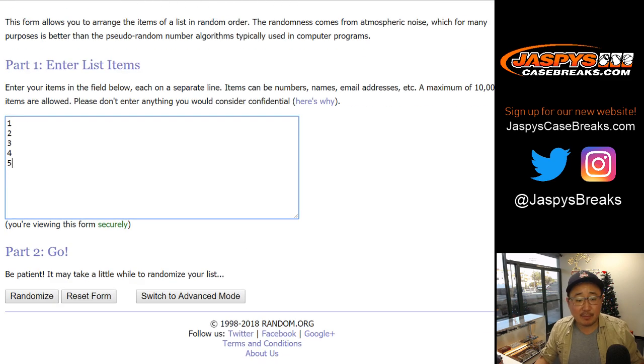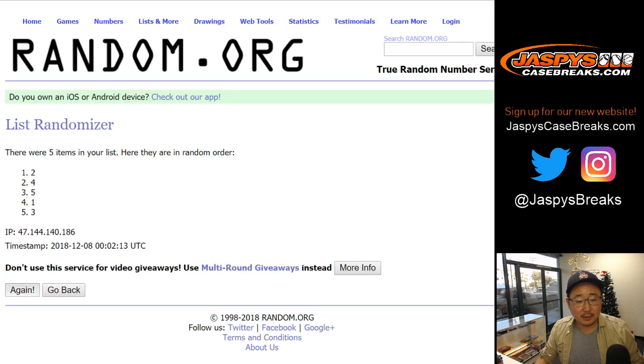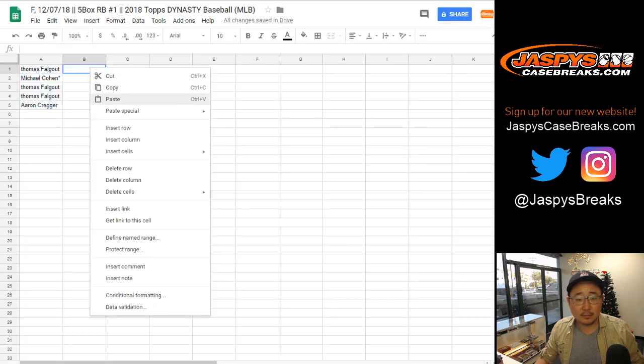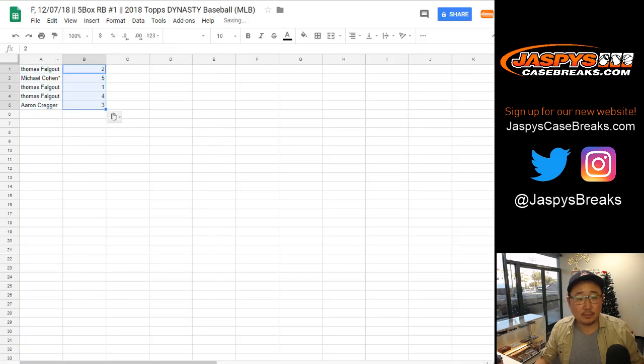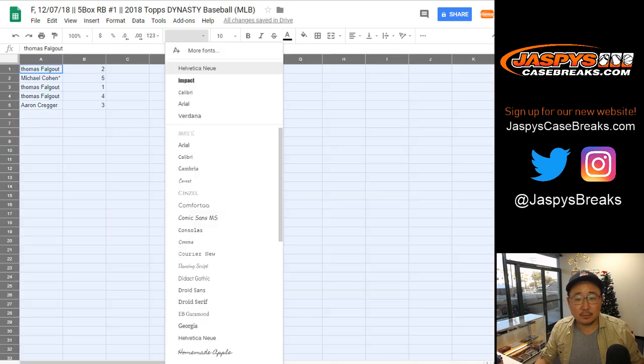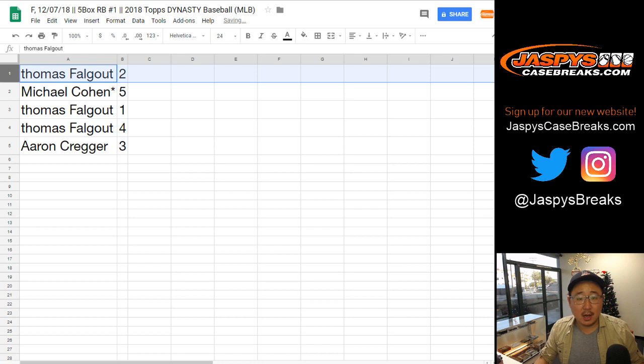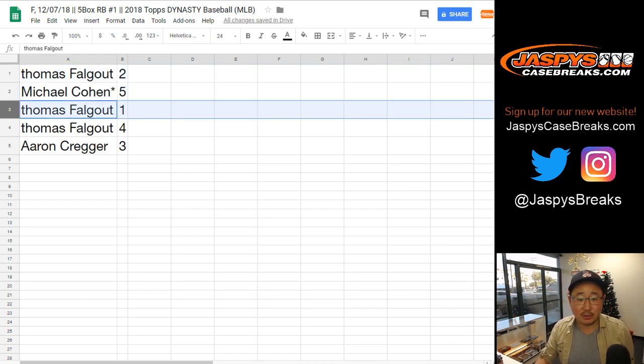Three and a two, five times for the five boxes. We've got two, five, one, four, three. Thomas, you have boxes two, one, and four. Michael with five — last spot mojo. Aaron, you have three. We'll do these in alphabetical order, so Aaron is first with box three.